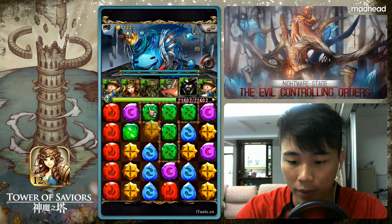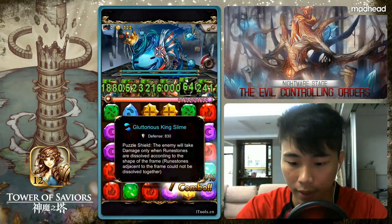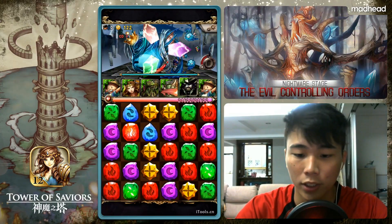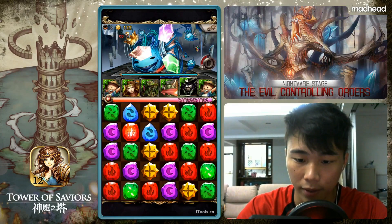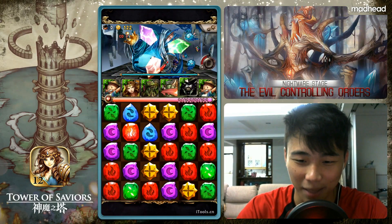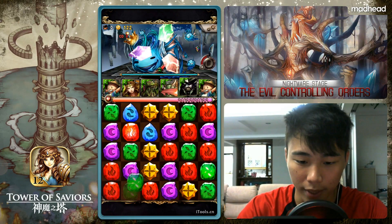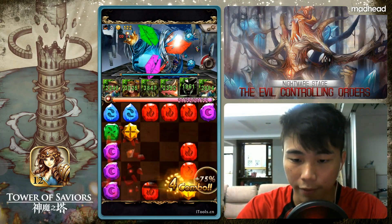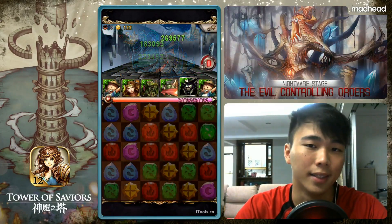Next up we have the Gluttonous Slime with the Tetris shield — runes adjacent to the frame cannot be dissolved together, take note of that. The second HP bar is a random tricolor shield, so you have to be prepared for all the colors. In my case I'm missing water, but luckily the Gluttonous Slime is not running a water shield right now — it's dark, fire, and earth. Running an earth team, this should take the Gluttonous Slime down in one hit.